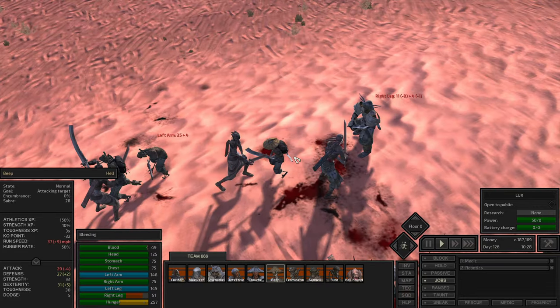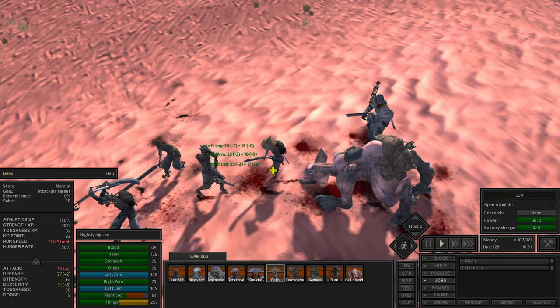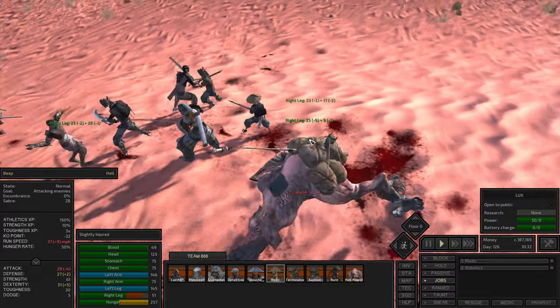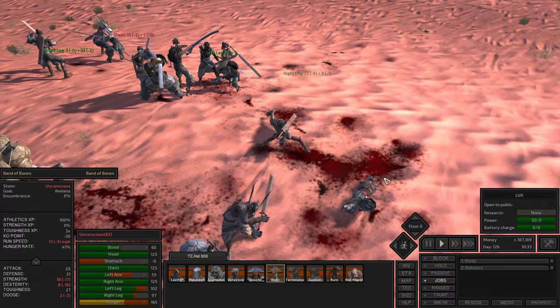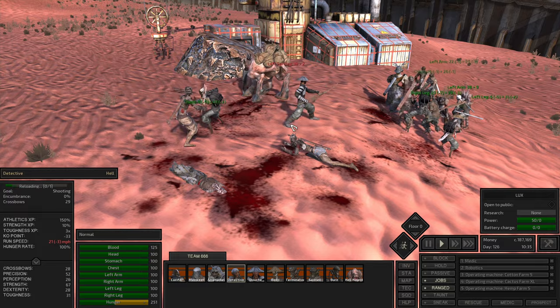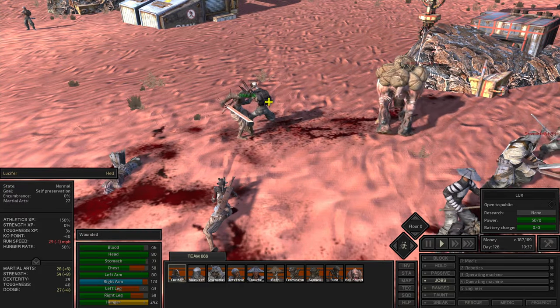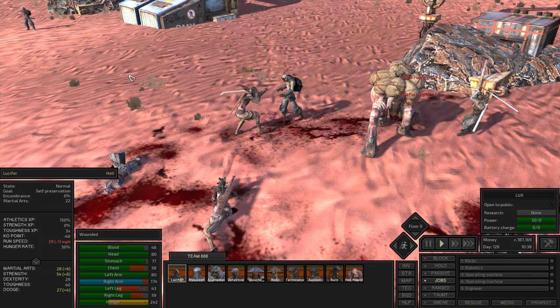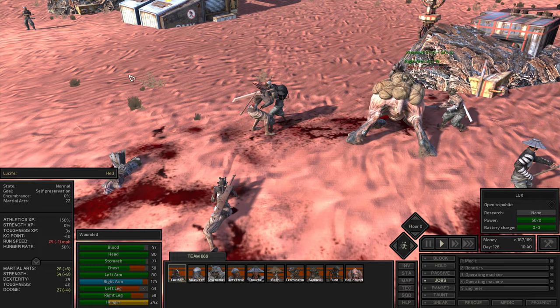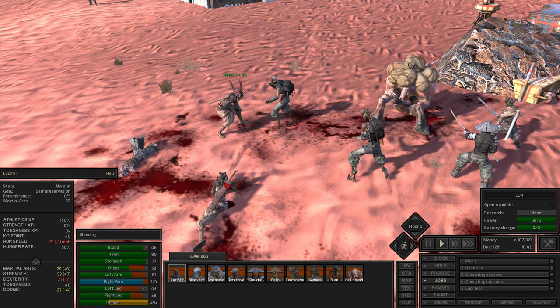Beep, show us - you're doing quite good damage actually. Band of bones. You're not going to manage it. Lucifer, show us some power! Those guys are stronger, that means we are going to take more damage.